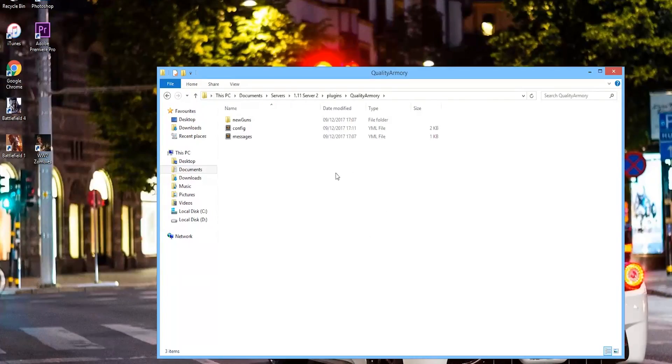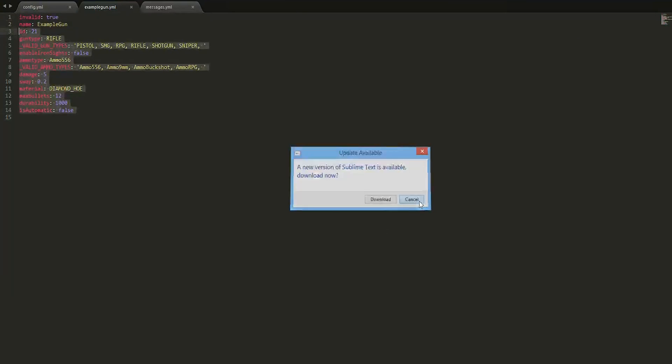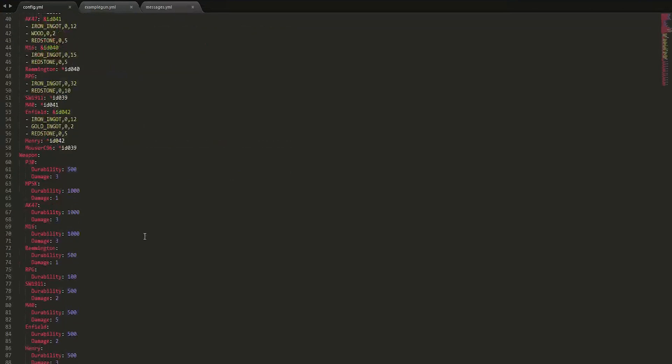Here we are in the plugins folder. If you go into Quality Armory you can see there are a couple of YML files and a new gun folder. In here you can create your own gun — it's pretty straightforward. You can set the damage, the sway, the materials (such as diamond hoe), the max bullets, durability, all of this good stuff, and what type of gun it is. We're going to go into the config file where you can change many many things.